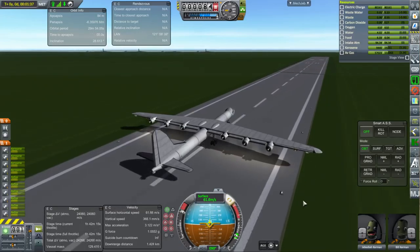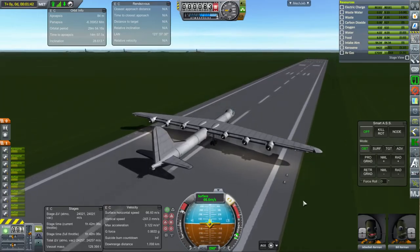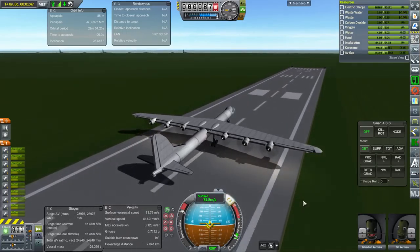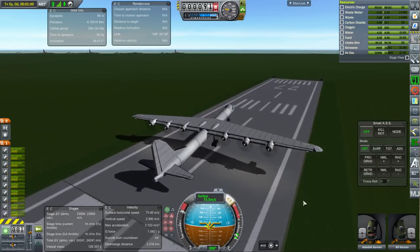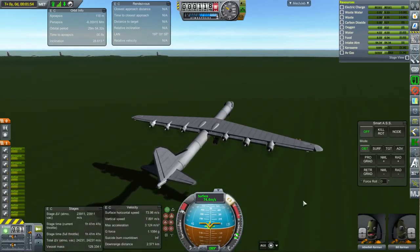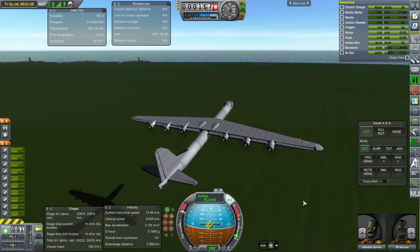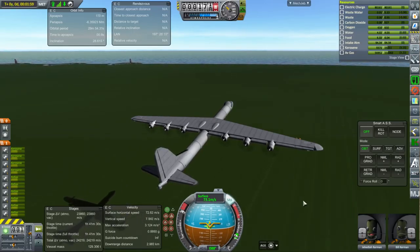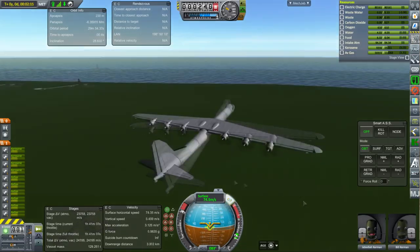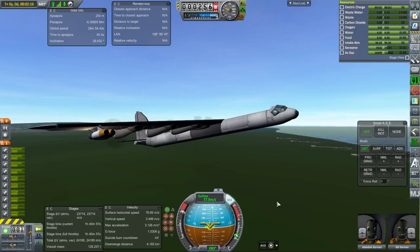And here we are on takeoff. I did configure the flaps and we have an interesting time getting off the runway. I had to scale this up a little bit, so it's actually slightly larger than the actual B-36, and that's because of the body diameter. I had to have the body a certain diameter in order to fit the cockpit up front, and as a result the wingspan also had to be a little bit longer than the 70-meter wingspan the B-36 is supposed to have. We were only carrying half our potential full load here, so this is at half load, but if we had any more of a load we would probably need more runway.